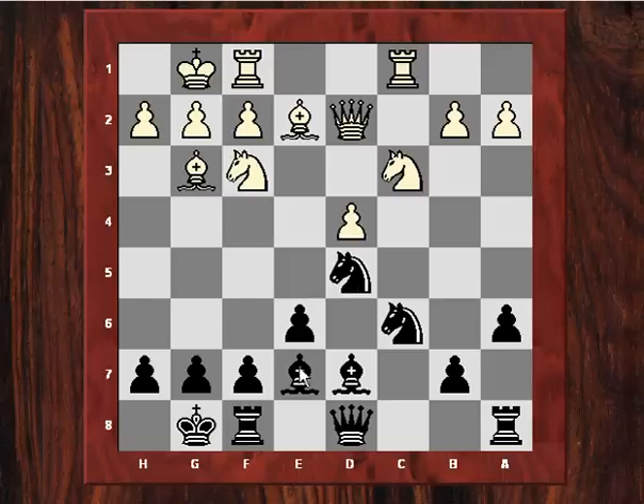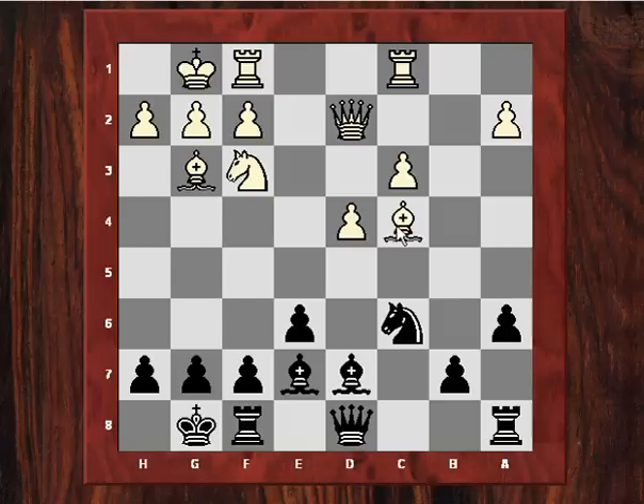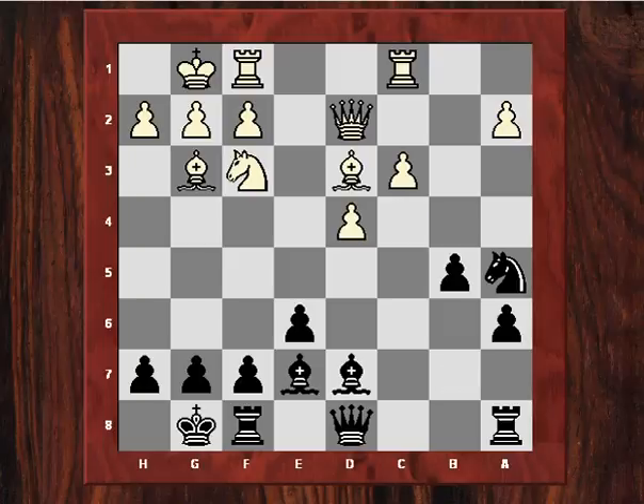Rc1, Bd7 — black doesn't mind Nxd5; after exd5 black could still have a fine position, maybe Bf6. Bc4, so white is exerting more pressure on the d5 knight. Mike didn't mind sort of removing white's isolated pawn, translating that relative structural weakness into another weakness — the c4 square. Black's positional play is really coming together with Na5, because after Bd3, B5, the c4 square is a great square to add pressure to.